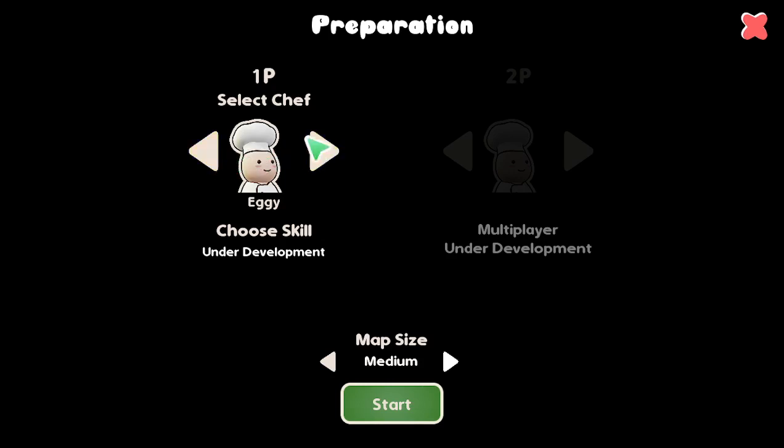So in preparation, we can select chefs — we can't select any at the moment. We'll have to go with Eggie. He hasn't currently got skills under development. The multiplayer option is blanked out for now, and map size — looks like medium is the only one available at the moment.